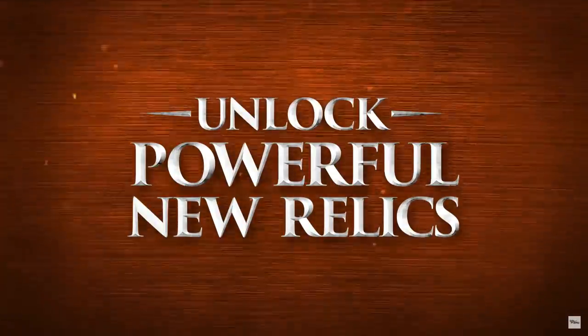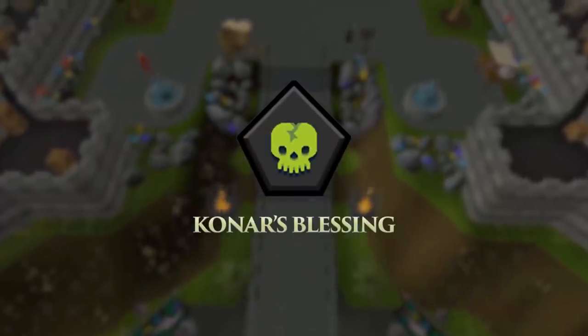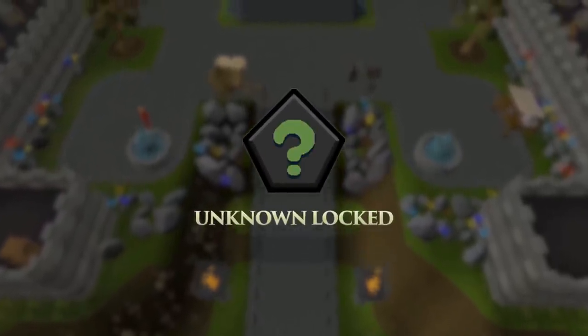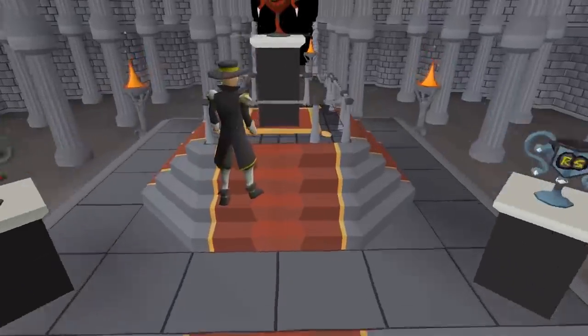Players complete tasks to gain points to then unlock relics. When you unlock a relic, you have a choice of three, all of which are super strong and have different effects. If you know me from Deadman Mode, I love a server reset. I always go super hard and I'm really excited to get involved with leagues. It may sound confusing at first, but all will become clear as you join me on my journey. Welcome to the Twisted League.